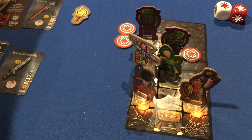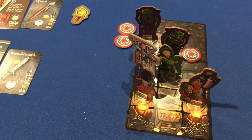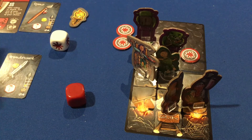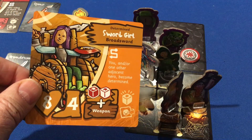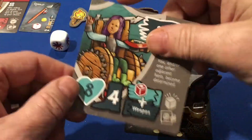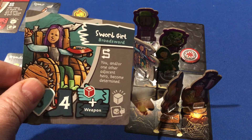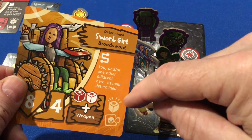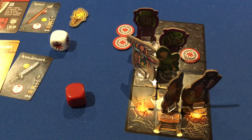Sword girl takes her turn and attacks, rolling one red and one white die — all heroes attack with one red and one white. She misses completely with the first attack, so she flips her card to the determined side. When determined, instead of just red plus weapon, she gets red, white, plus a weapon — an extra white die. Her special ability lets her and one adjacent hero become determined, giving that bonus die for attacks.